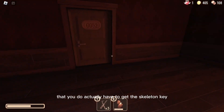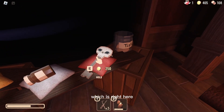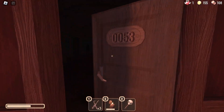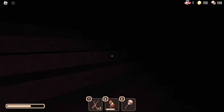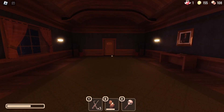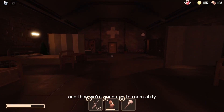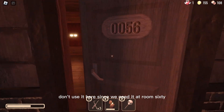I figured out that you do actually have to get the skeleton key, which is right here — I'm going to get it. We aren't going to use it yet. I may have died, by the way. Get the skeleton key and then we're going to go to Room 60. Don't use it here since we need it at Room 60, and I think you only need two lock picks.